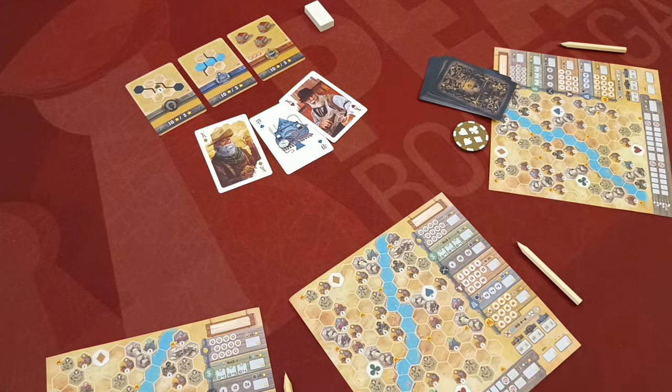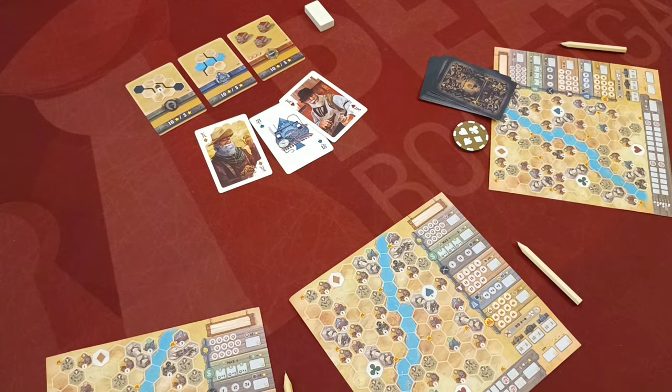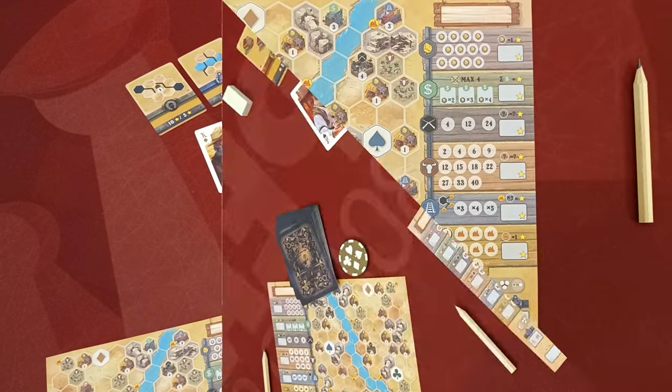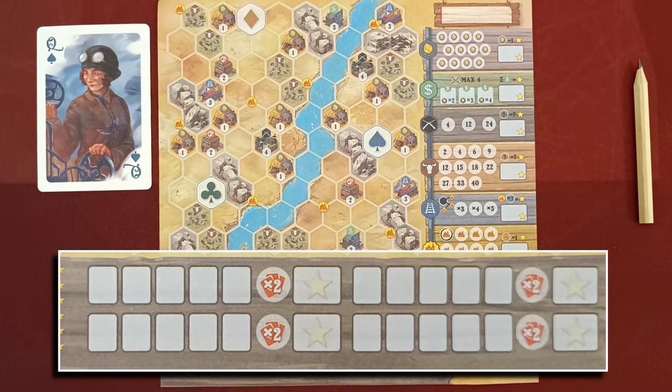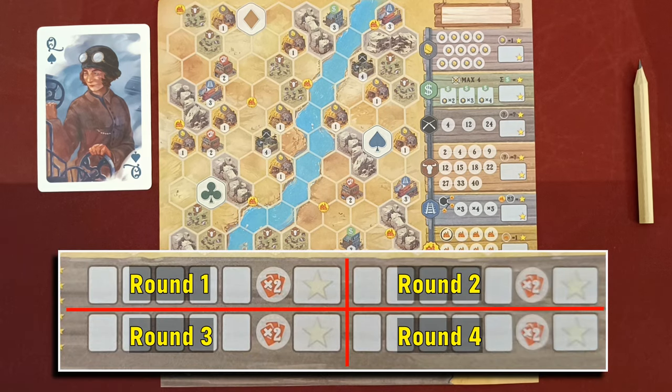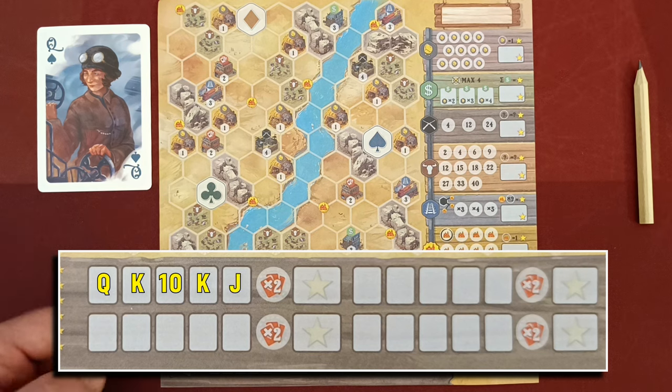After five turns the round ends. At the end of the fourth round, the game ends and players move to scoring. When using a selected card, players first write the value of their selected card in the corresponding turn box at the bottom of their sheet. There are five boxes per round. By the end of the round, the five boxes determine the player's hand, and according to this hand the player is granted victory points.